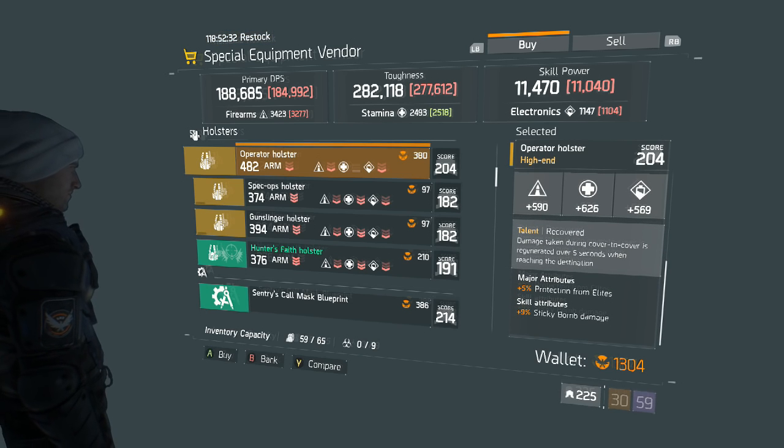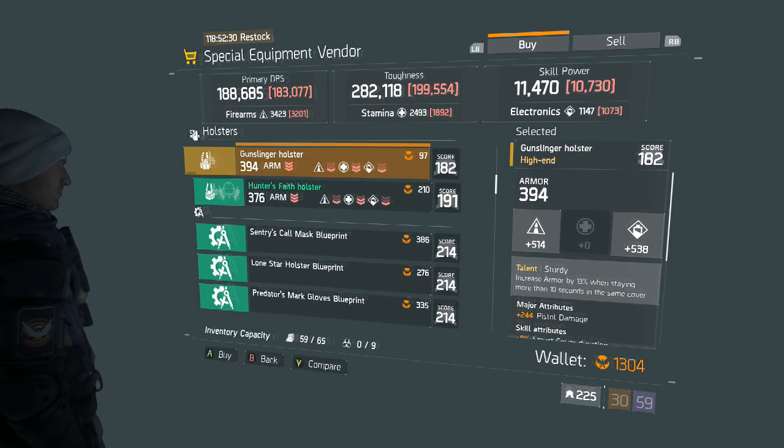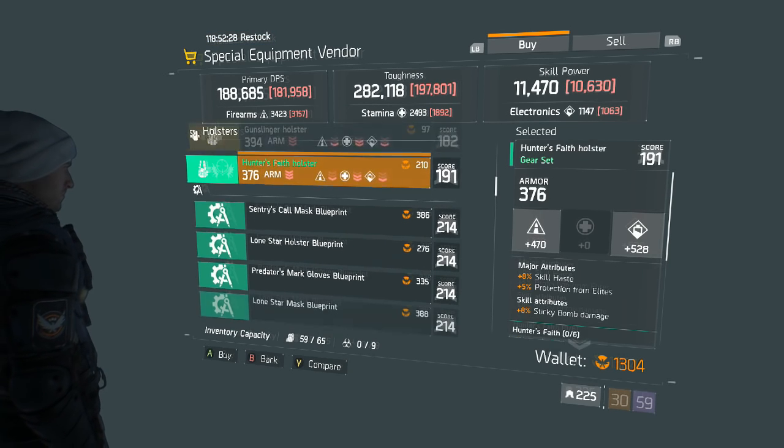Now back to these weapons. Both 191 gear sets aren't worth mentioning at all — and while they would work as a fill-in until you get another set piece, they're going to drastically hurt your stats, so I didn't even mention them this time around. They are pretty much garbage, unless you're a fresh level 30.